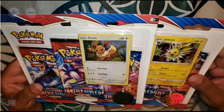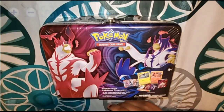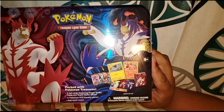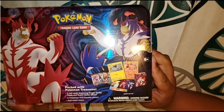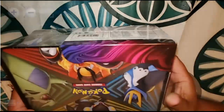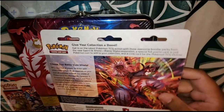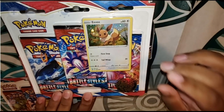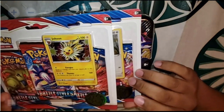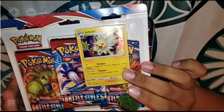Today we're going to be doing the blister packs — the Jolteon and the Eevee — and also the Chest tin for the 2021 Spring. It comes with two foil cards featuring Single Strike Tepig and Rapid Strike Shinx, five Pokémon booster packs, and a mini portfolio. For the blister packs, we got three packs from Battle Styles, the Eevee promo card, a coin, and the same for the Jolteon blister with a Jolteon promo card and three Battle Styles booster packs.